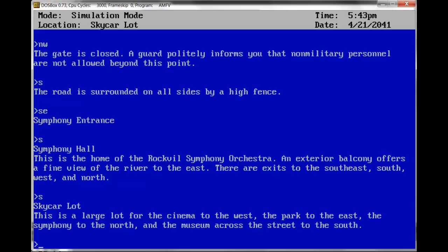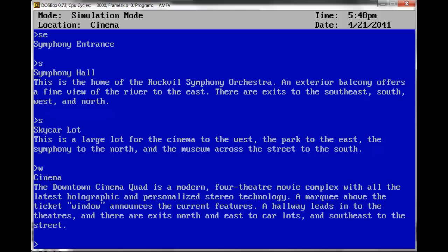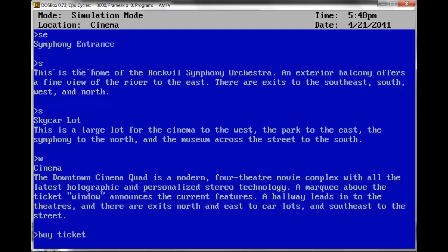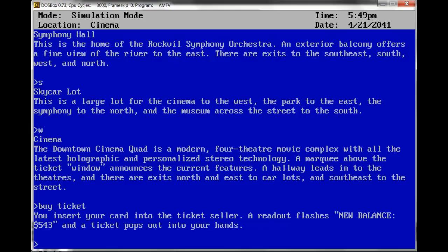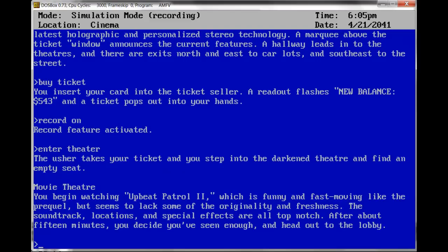South — Sky Car Lot. This is a large lot for the cinema to the west, the park to the east, the symphony to the north, and a museum across the street to the south. West — Cinema. The Downtown Cinema Quad is a modern four-theater movie complex with all the latest holographic and personalized stereo technology. A marquee above the ticket window announces the current features. You insert your card into the ticket seller — new balance $543 — and the ticket pops out. Record on. Enter theater. The usher takes your ticket and you step into a darkened theater. You begin watching Upbeat Patrol 2, which is funny and fast-moving like the prequel, but seems to lack some of the originality and freshness. After about 15 minutes, you decide you've seen enough and head out to the lobby. I can only assume they're kind of making fun of Lethal Weapon, that kind of thing. Record off.